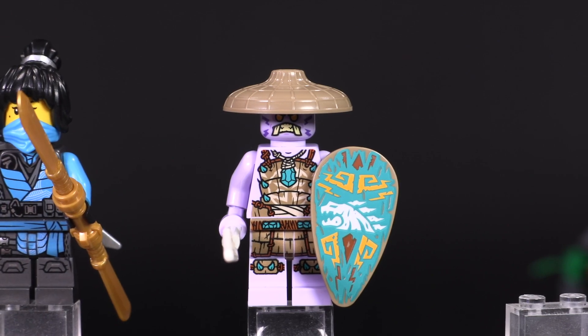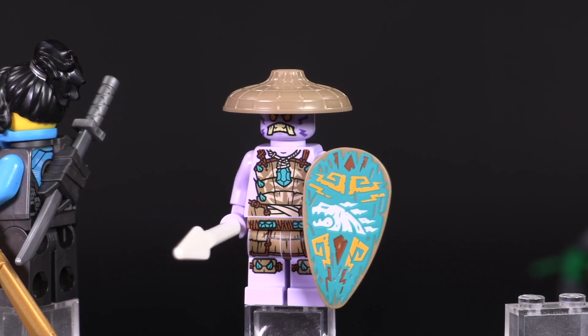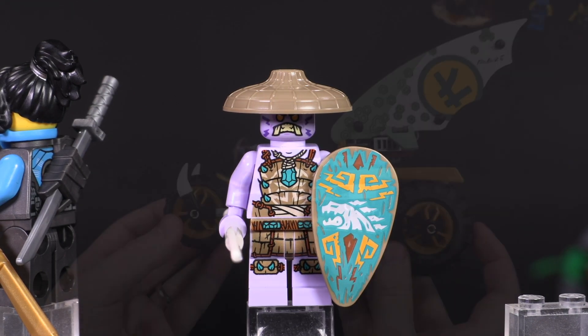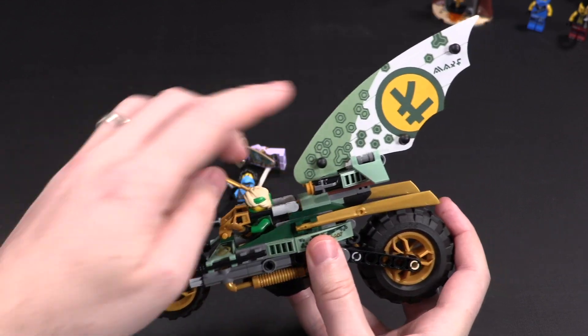Rumble Keeper is the same as we saw in the Catamaran Sea Battle — exact same minifigure. The details are still pretty excellent.